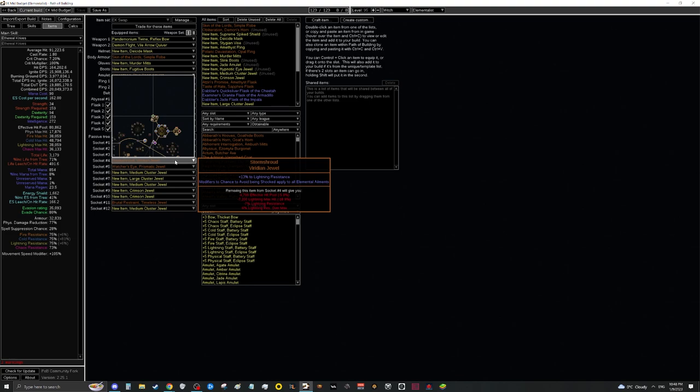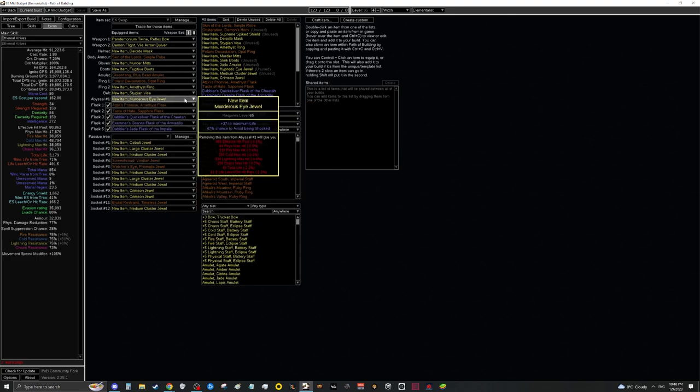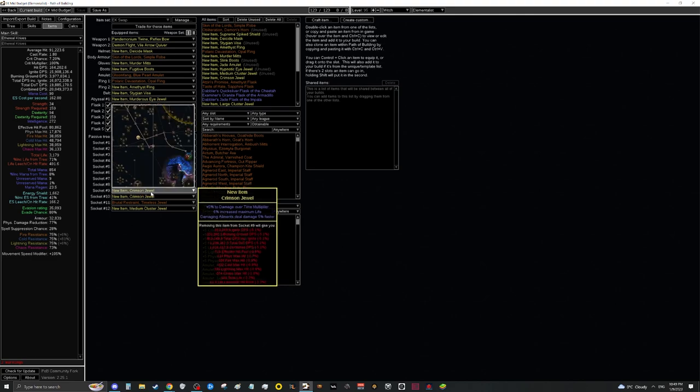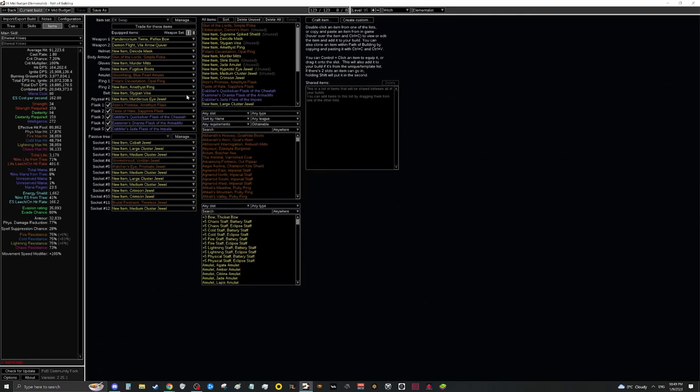How do you get 100% chance to avoid shock? There are three ways. The first is to get two 50% chance to avoid being shocked abyss jewels. Finding 50% jewels that are decent is a little bit hard, but this would be the easiest way without changing much in the build. We have a lot of random jewels that don't really have any purpose other than raw damage or stats, so they should be pretty easy to remove. You're probably running a Stygian, so you can put one abyss jewel there and swap out another jewel.